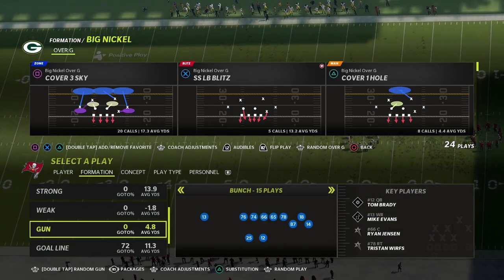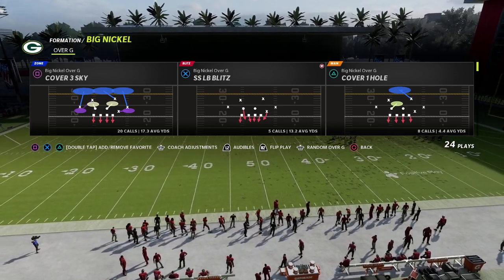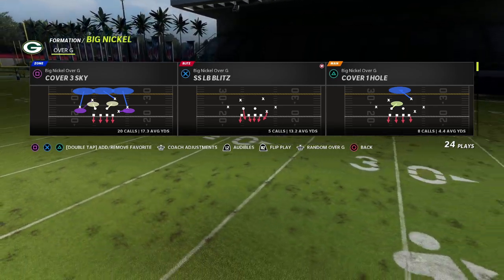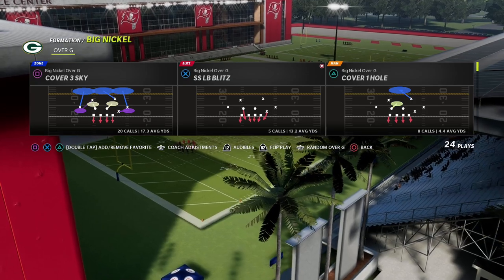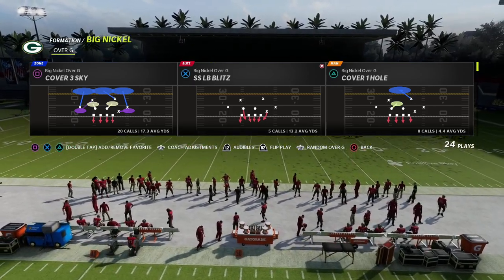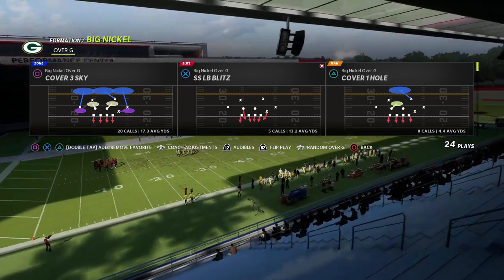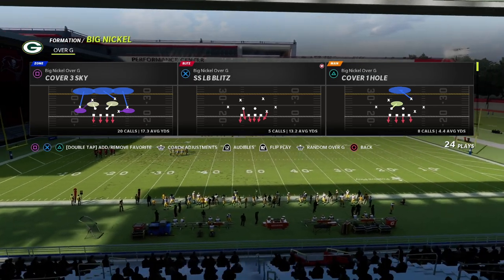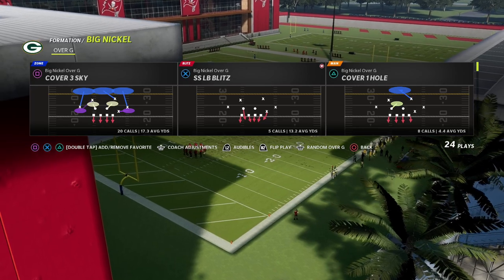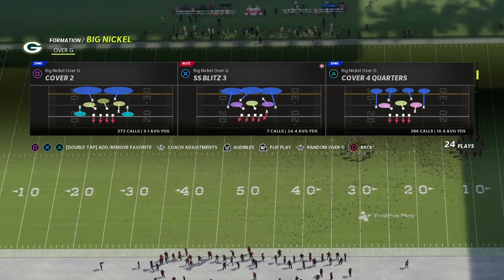Today I'm talking specifically about how we can take care of the bunch, and most importantly the crossing route from verticals. I just did an update in my Patreon — about an hour and a half — breaking down the big nickel over G defense and why I believe it has topped the nickel normal. You can get all my Madden strategy guides by becoming a member for only ten dollars a month, including weekly updates with pro tips.